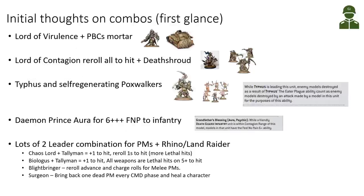Some initial combo thoughts — this is really a first glance. Lord of Violence and the Plagueburst Crawler mortar: when the Lord of Violence can see a target, the Plagueburst Crawler's mortar gains plus one to hit, effectively ignoring indirect fire penalties — quite helpful. Lord of Contagion re-rolling all to-hit with Death Shroud will probably be a strong combo. Also, Typhus with self-regenerating Poxwalkers is interesting: when Typhus leads and uses his Eater Plague ability to deal mortal wounds, it brings back dead Poxwalkers, restoring the unit up to starting strength.